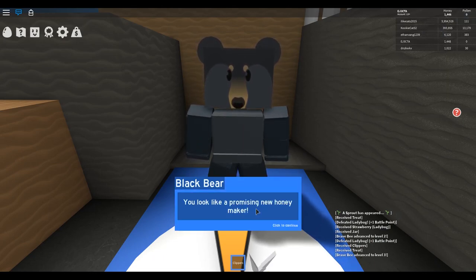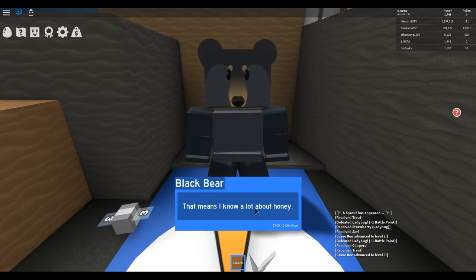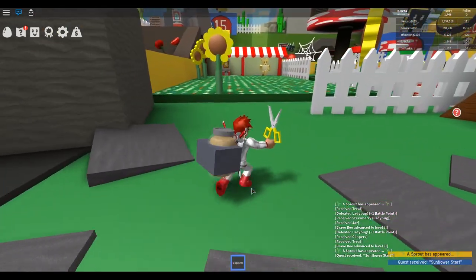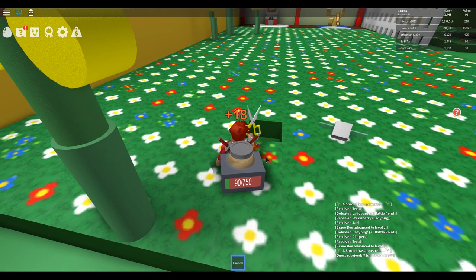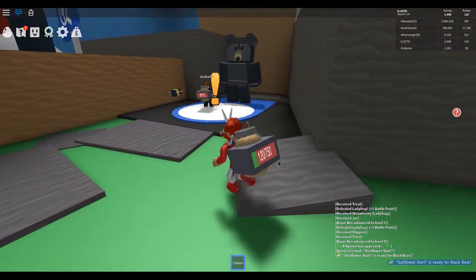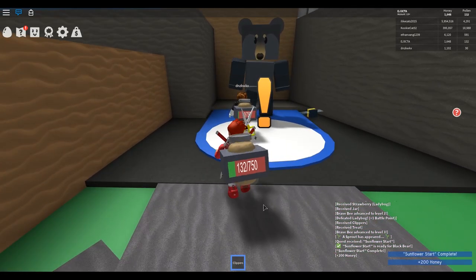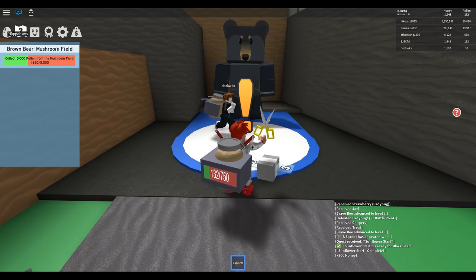The bear says: 'Hi, I'm Black Bear. You look like a promising new honey maker. I happen to be a honey connoisseur. If you're willing to go through my training, you'll be making tons of honey in no time. First, collect 100 pollen from the sunflower field.' Sunflower field is right here. Let's do these quests — maybe that's how we'll get new bees. A little bell goes off once you've reached your quest. He gave us 200 honey. We still have the main quest: collect 5,000 pollen from the mushroom field.